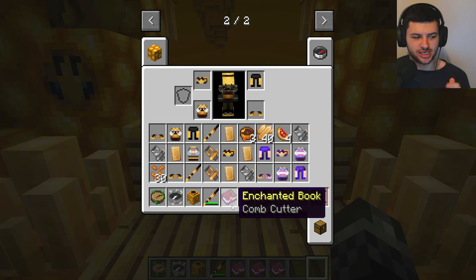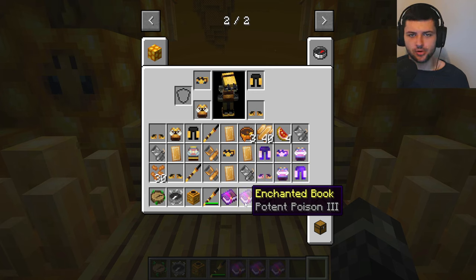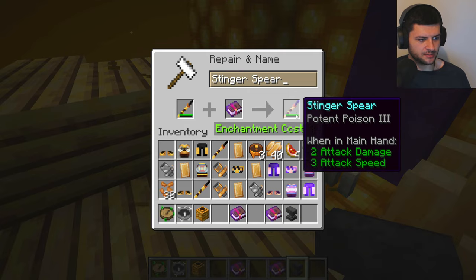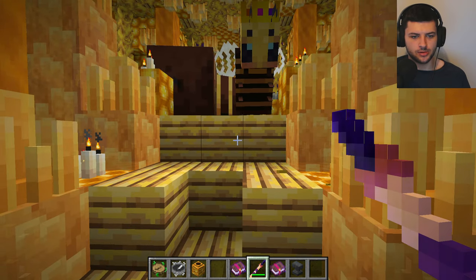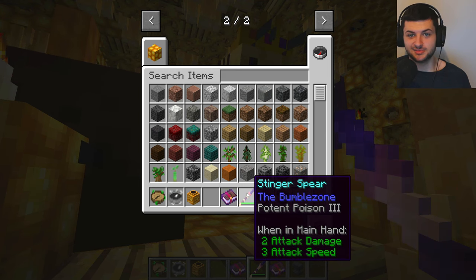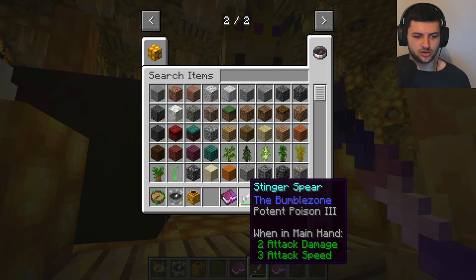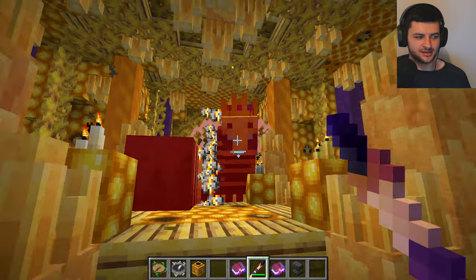In Bumble Zone, we also have three new enchants. The first one is Comb Cutter, applied to either swords or shears — there's only one level, but it lets the tool or weapon mine all comb-based blocks really fast. You can mine wax, hive blocks, and nest blocks super quickly. It also doubles the honeycomb output dropped from beehives and bee nests. Potent Poison is kind of like normal poison as an enchant but applied to trident-like items, meaning it works on the Stinger Spear. Let's put Potent Poison on the Stinger Spear. When the weapon hits a non-undead type mob, it inflicts a nasty kind of poison. With Potent Poison 3 at maximum tier, it increases the potency and duration — especially on the Stinger Spear compared to any other items.